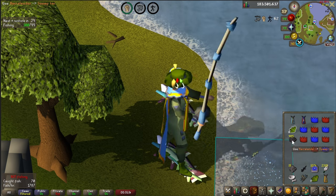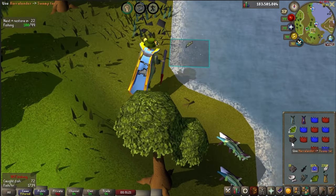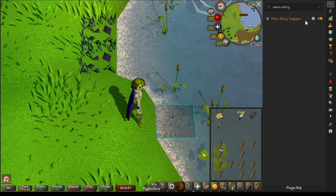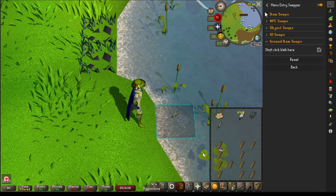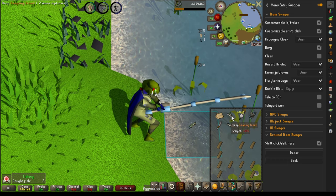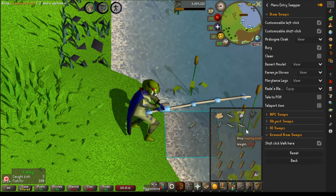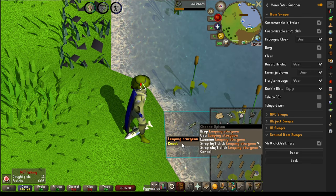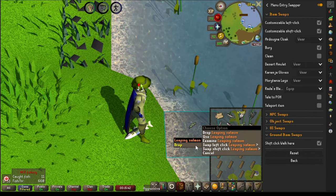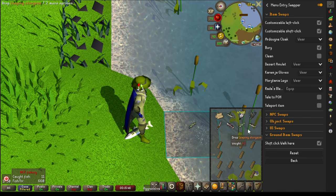Basically, using herb tar is just safer, better for learning, and more convenient for long trips. Speaking of convenience, let's talk about how we can make our lives easier with RuneLite. First, you want to be able to left-click on the fish to drop them. Head over to your settings, type in menu entry swapper, make sure it is turned on, and click on the cog wheel to open up the settings. The first option should be item swaps — click on that to expand the menu, and make sure that customizable left click has a check mark next to it. Back at your inventory, hold the shift key and right-click on one of the fish, move your mouse down to swap left click and the fish's name, and select drop. Repeat this for the other two fish, as there are three different fish you get when barbarian fishing, and now you should be able to left-click drop any of them.